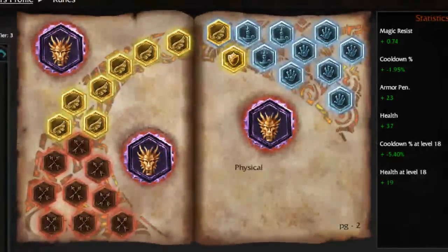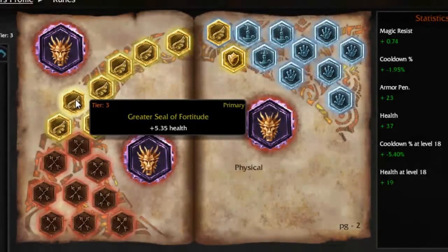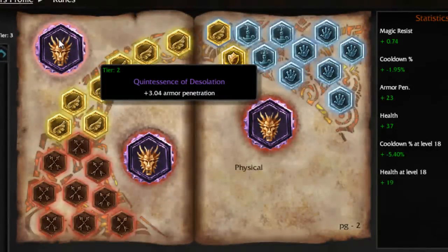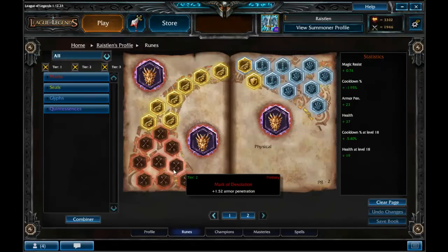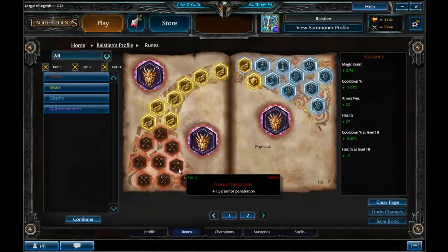I'm going to go over some possible rune choices for Mundo. I'm currently using armor penetration marks, flat health seals, cooldown glyphs, and armor penetration quintessences. Other possibilities would be magic resist glyphs and dodge seals. I think armor penetration on quintessences and marks is a good idea, but feel free to play around with them.